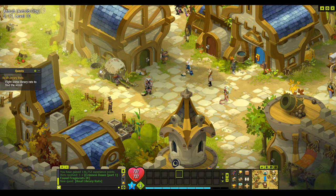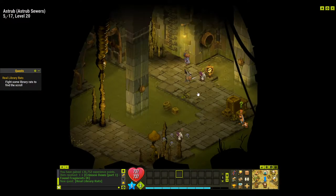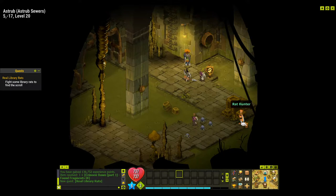Enter the sewers and talk to the rat hunter. If you don't know, you can click the Y key and you'll be able to see highlighted the items that you can click on. So rat hunter is down here, so we'll click on them. We'll talk. Take note of the information. They've got a question mark on their head, which usually is part of the quest, but it's not.